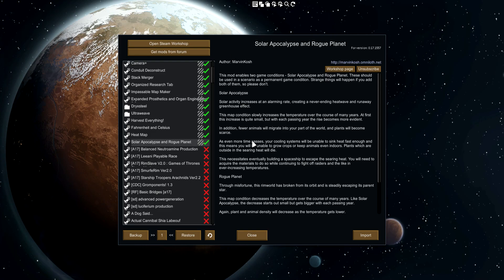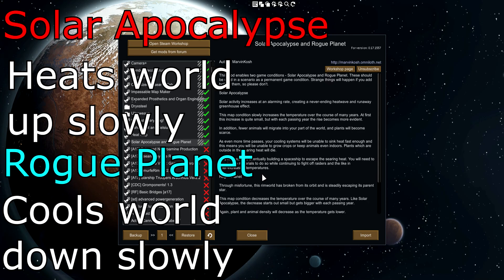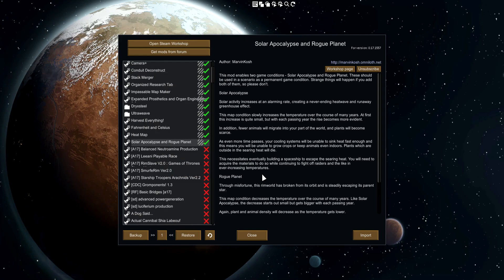This is one of the coolest mods that I've seen. It adds two events to the game — they're permanent map conditions, so you can't get them while playing; they're something you set up as a game you want to play. You get the Solo Apocalypse one and the Rogue Planet one, and basically what they do is affect the temperature of the world on a very long time frame — and I mean incredibly long.